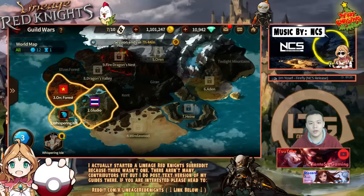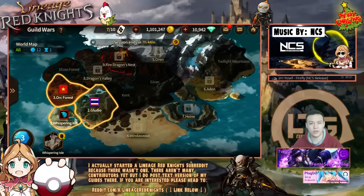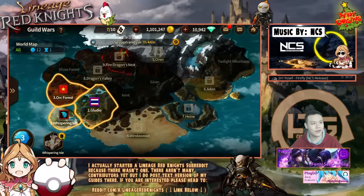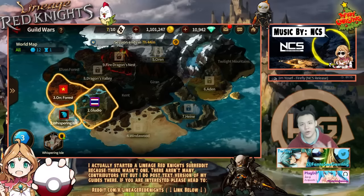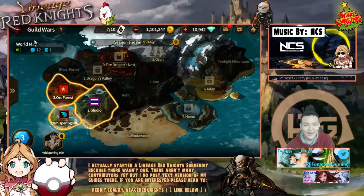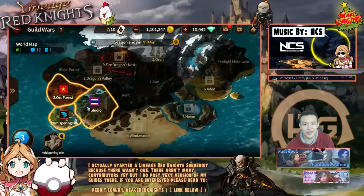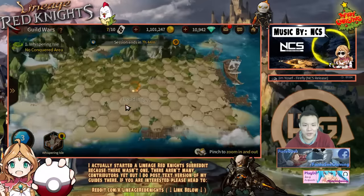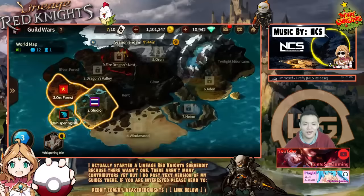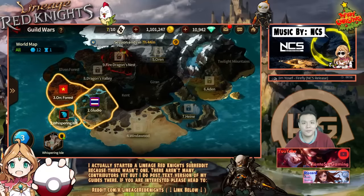Oh wait, one more thing — if you're in my guild, if you're in Superbia, come join my Discord server. There's a link in the description. It's a chat service where we can talk to each other, coordinate, learn how to do stuff together, plan, strategize, win, and beat this stupid guild to become the new number one on this map. That's pretty much it, thank you so much for watching, I'll see you guys in the next video, peace out.